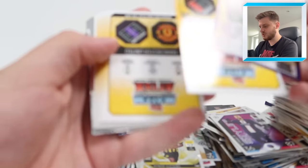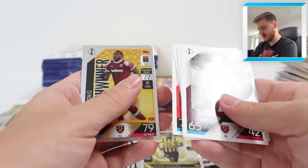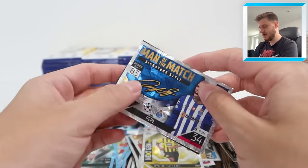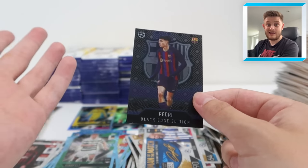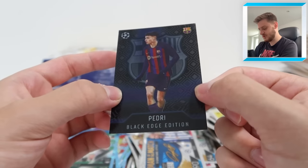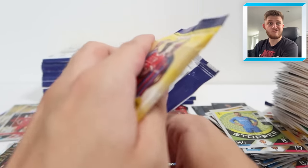We've got another Black Edge Edition - lovely stuff! Ben Johnson, Rudiger, Araujo, Romero, PSG badge, Bruno Fernandes, Abraham and Almeida. Match winner Antonio, Stopper De Gea, Pepe Signature Style Man of the Match. And it's another Pedri - that's annoying. Out of all the ones to get, it's not bad getting him in duplicate, but Pedri Black Edge Edition for Barcelona - one we've already got. Come on Topps, give us an autograph card! It's one in 2,100 packs but you've got to believe.